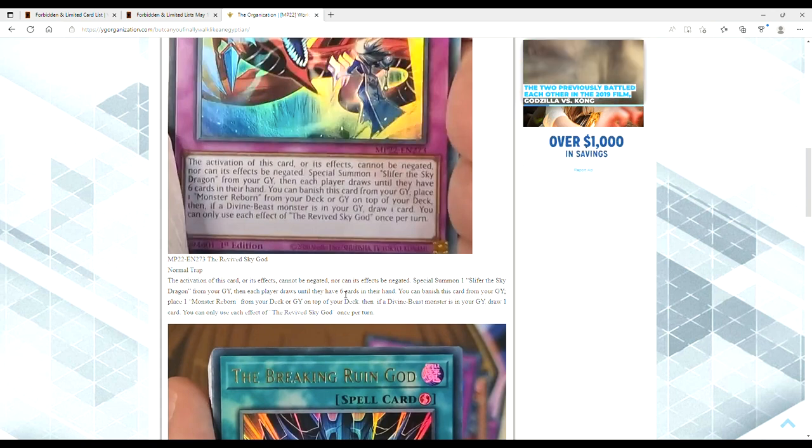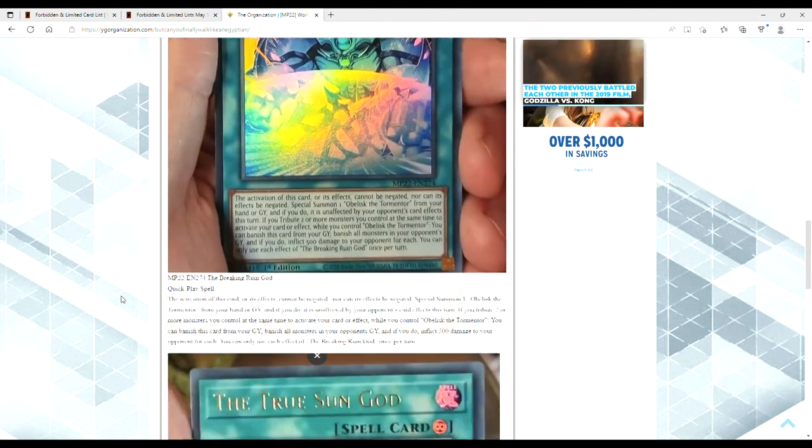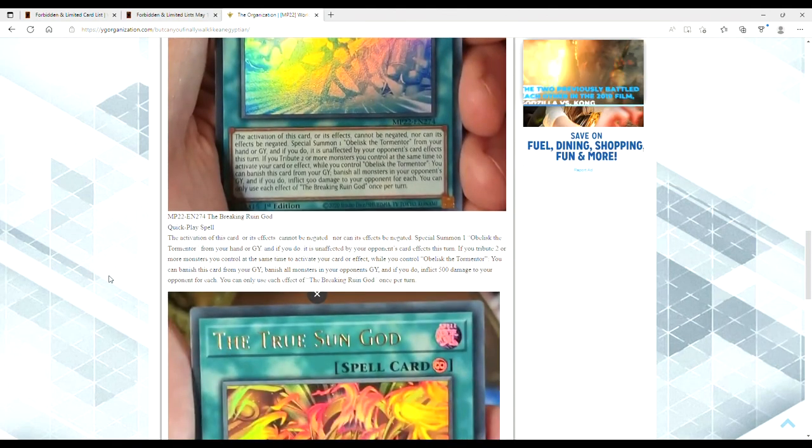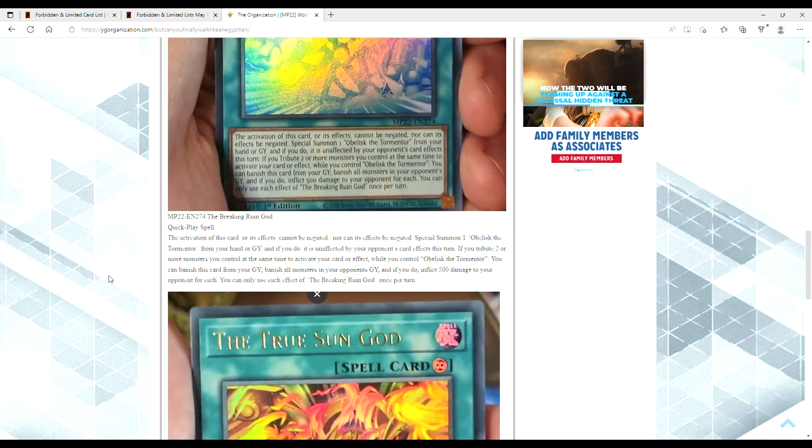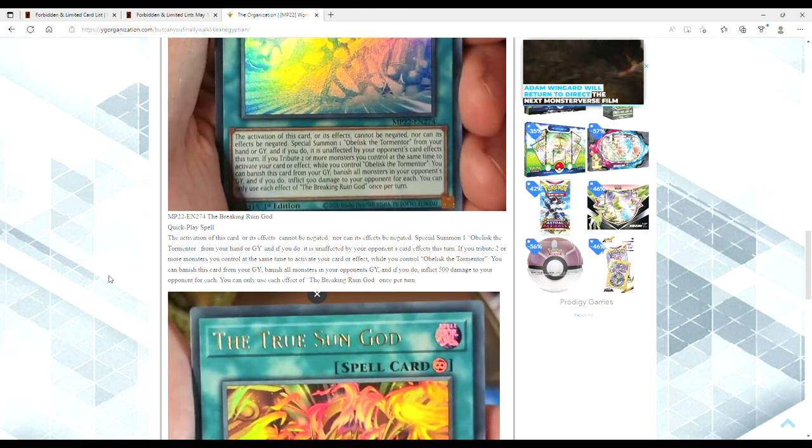The next card is another quick play for Obelisk — this is the Breaking Ruin God. Same as before: none of its effects can be negated. You special summon Obelisk from your hand or grave, and if you do, it's unaffected by your opponent's card effects this turn. If you tribute two or more monsters you control at the same time to activate a card or effect while you control Obelisk, you can banish this card from your graveyard, banish all monsters in your opponent's grave, and inflict 500 damage for each. Each effect is once per turn.